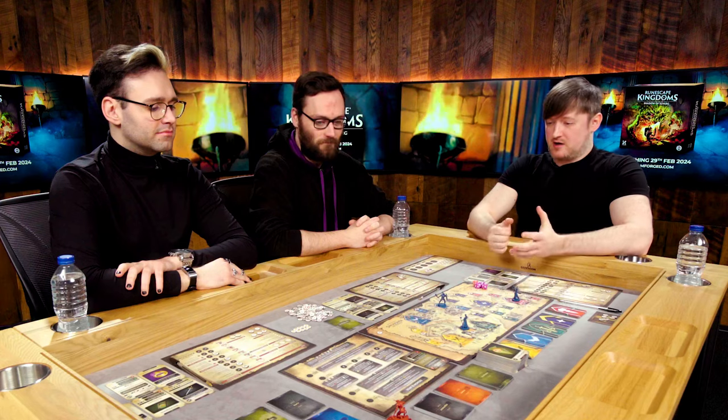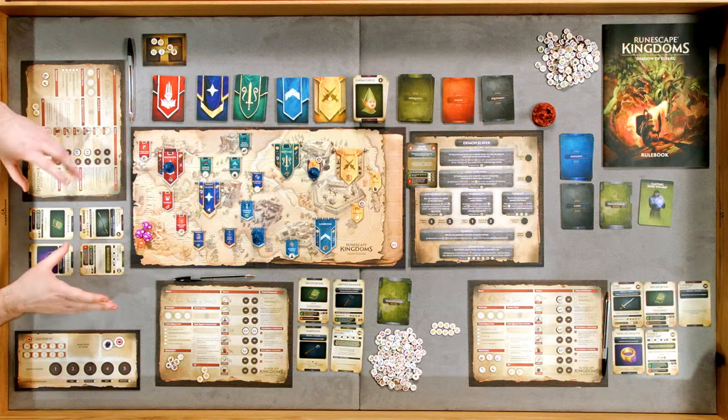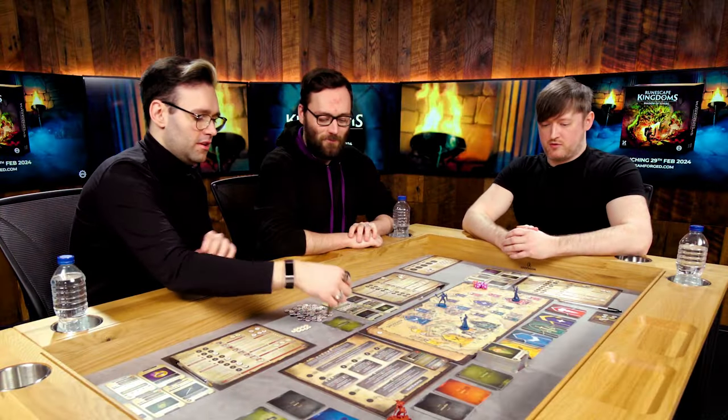We're going to be playing through campaign number two, which is Demon Slayer, right from the start of the campaign. Because we've effectively played through campaign one, Vampire Slayer, already, we've got some upgraded equipment and some additional skills. So what we're going to do to get ourselves started and set up the narrative for the beginning of Demon Slayer is have a look at this escalation card to set up the game board.